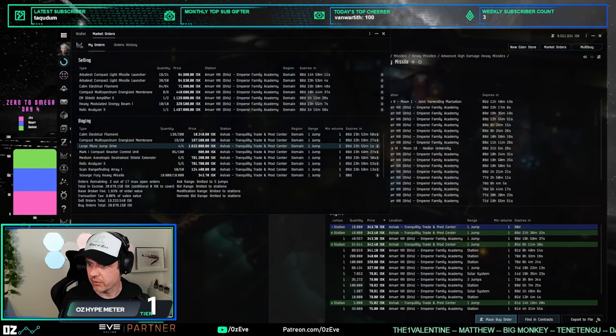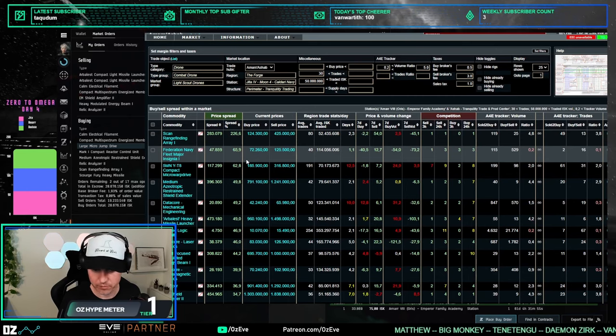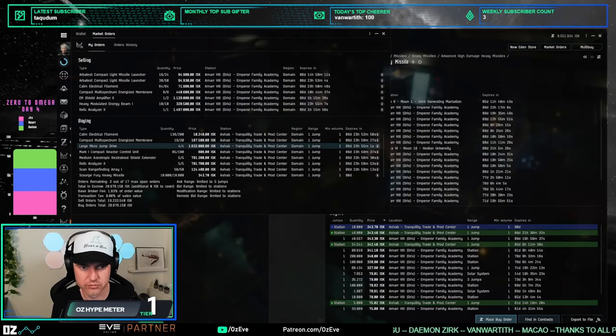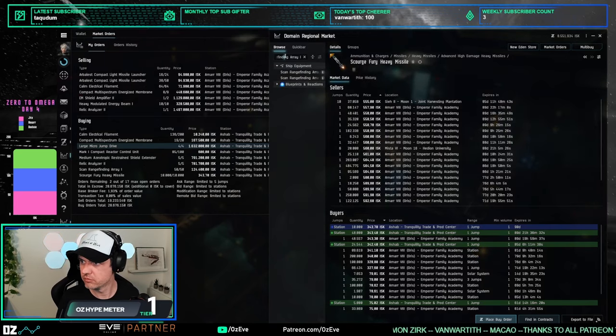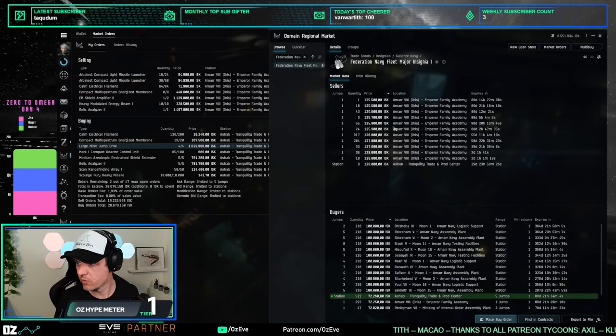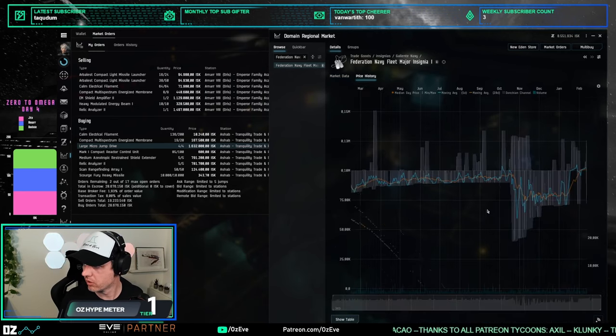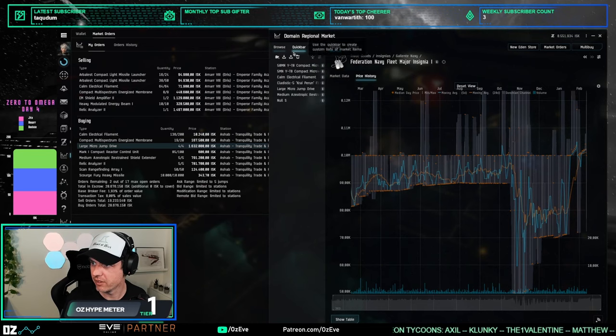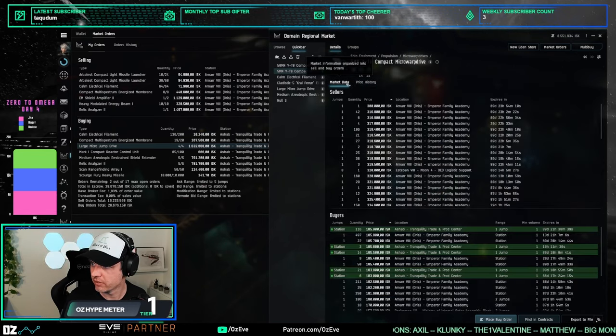We need some more items here. Going back to Adam4EVE — what about the five MN Compact MWD? Those look perfect. I have eight million left, so let's do 30 units.